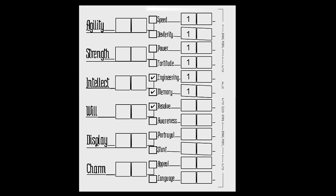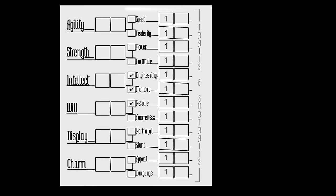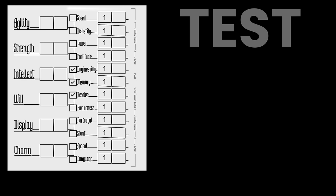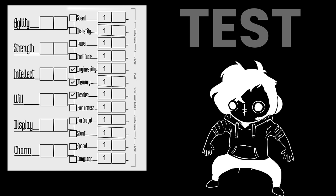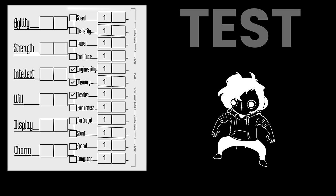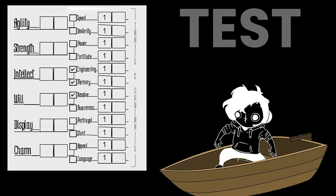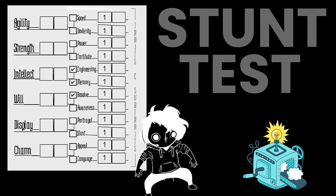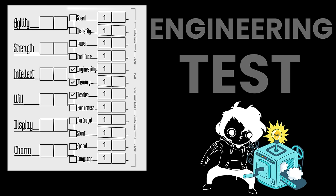Each of these sub-traits will start at 1, keeping in mind that as a copper dwarf, we are gifted in engineering, memory, and resolve. If your character ever has to commit a difficult or daring action, your game master may ask you to make a test. When you make a test, you will refer to how good you are at the given task by checking a respective sub-trait. For instance, if you are trying to keep your balance on a rocking ship, I may ask you to make a stunt test, whereas if you are trying to inspect a machine for potential damage, I'd have you make an engineering test.